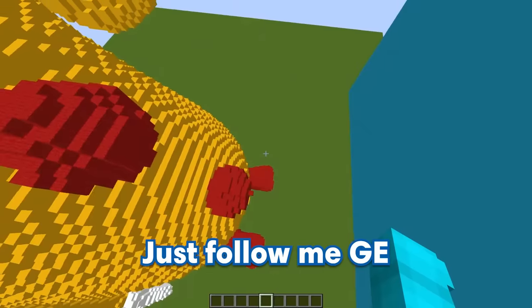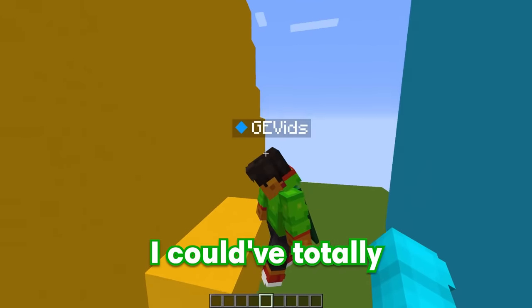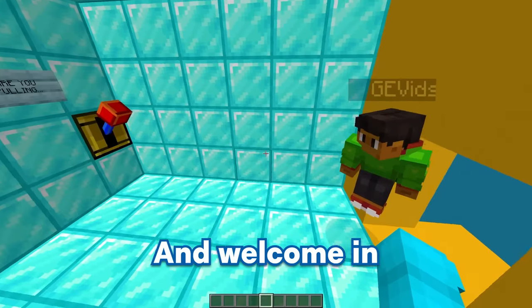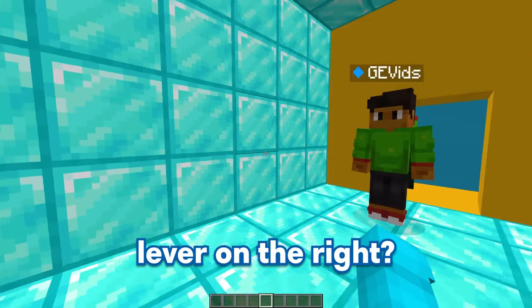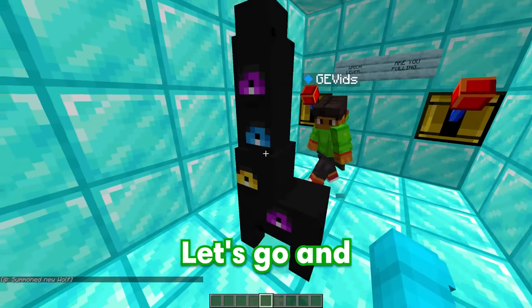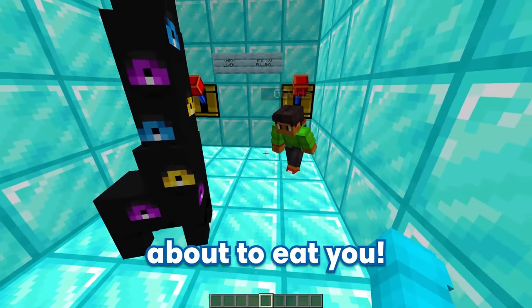Just follow me, GE — it's right down here in Cosmo's belly! Really dude? I could've totally found this, but whatever — I guess I'll open this up and go inside! And welcome in, GE — are you gonna pick the lever on the left or lever on the right? Well, since the right one can't be right, I'm gonna choose the left one, let's go — wait a second, is that abstracted Cosmo? Yup, and he's about to eat you! Oh no, I don't wanna go in the void! Get out of here, Cosmo, get out of here!